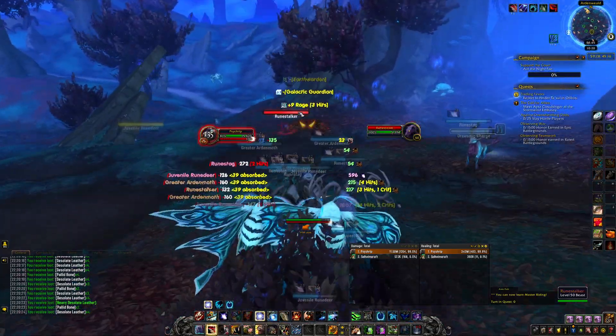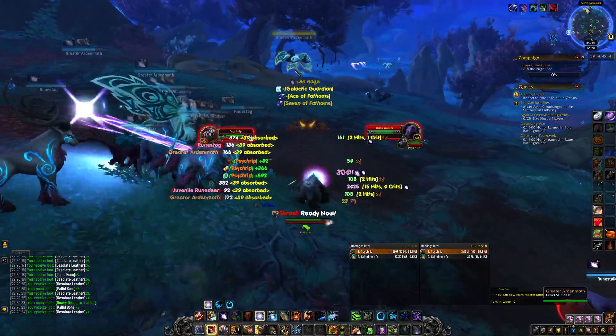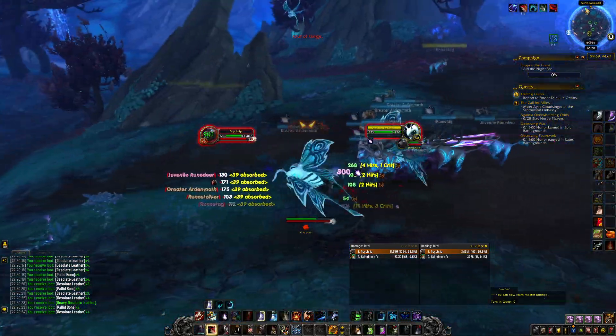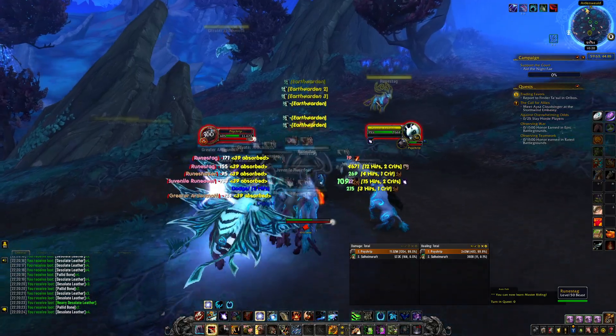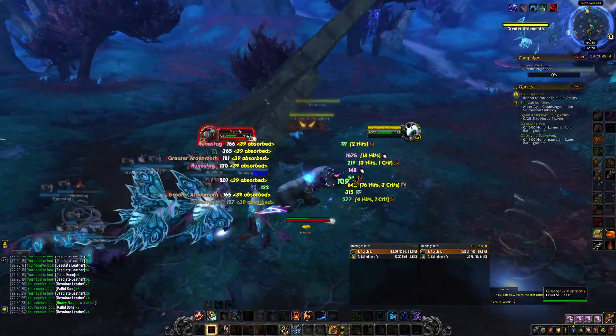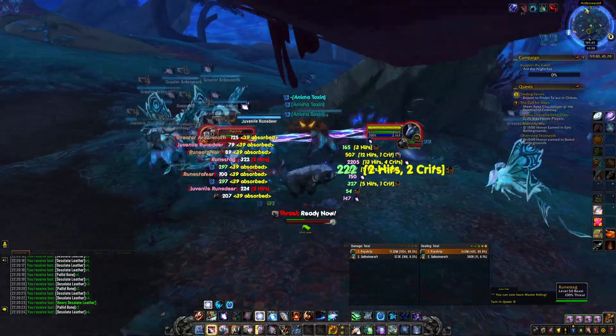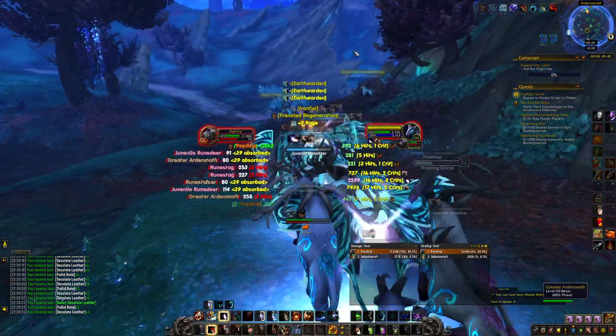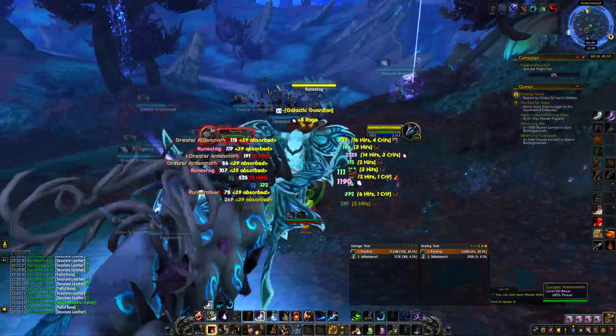The good thing about this location is there's so many stags, and the stags drop a ton of meat — the Tenebrous Ribs. There's also a ton of moths and they drop the Creeping Crawler Meat, which is the second most expensive meat. By doing this farm you get a variety of different things — different meats and stuff — and basically all of them are usable.